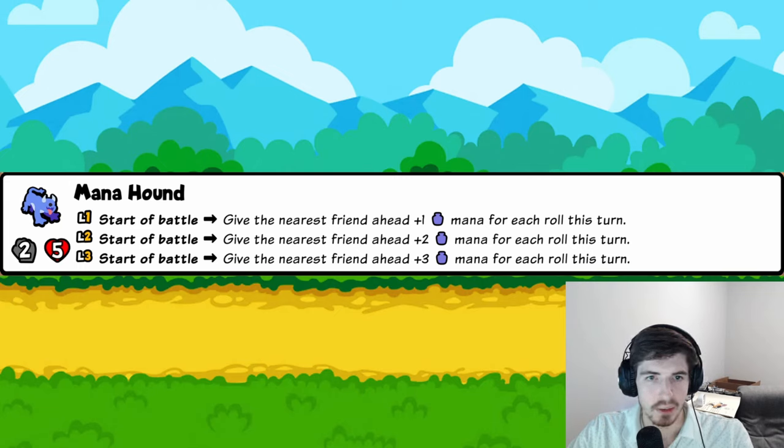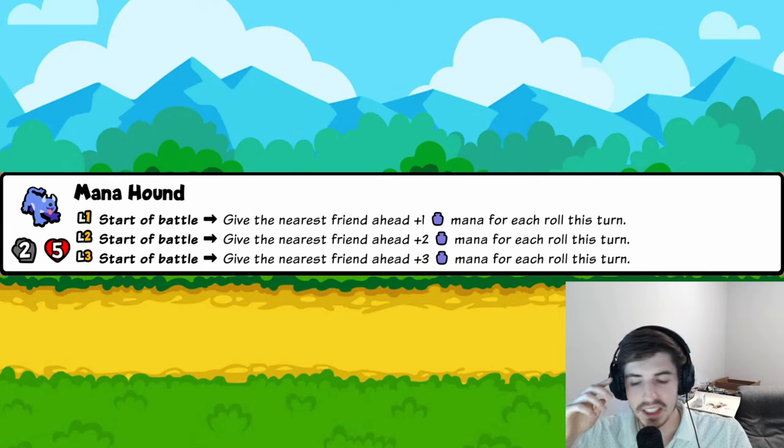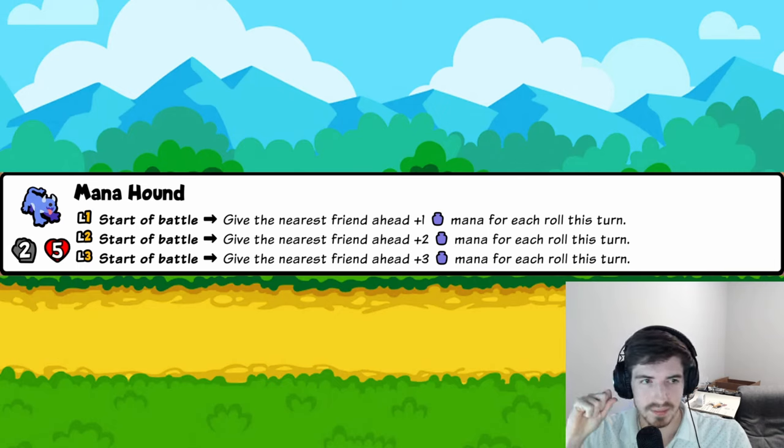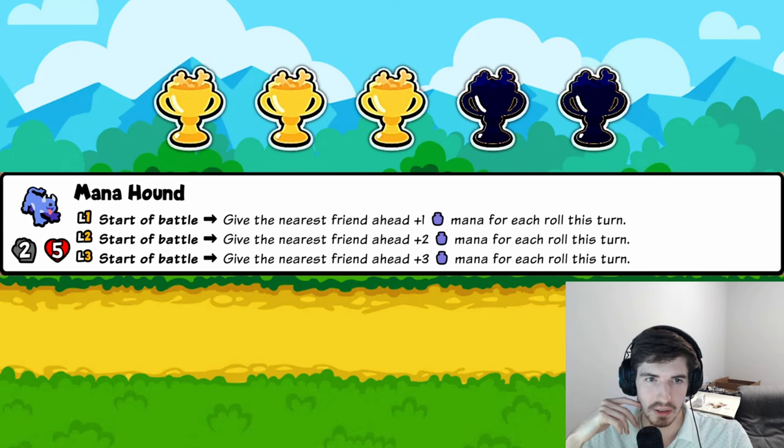Mana Hound: gives the nearest friend ahead one mana for each roll this turn at the start of battle — no cap. If you roll 500 times, you get 500 mana. Whether rolling will be that prolific we'll have to see, but the potential is definitely there. Three trophies for now; could easily go higher depending on how the rolling mechanic plays out.